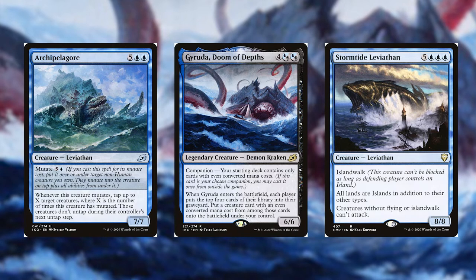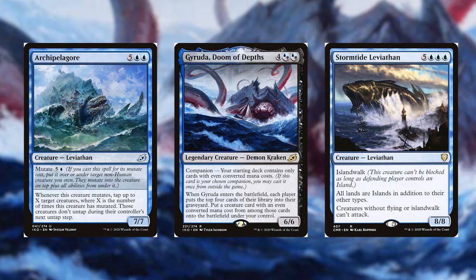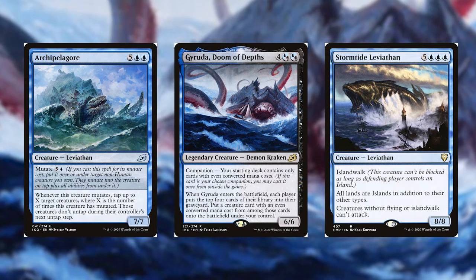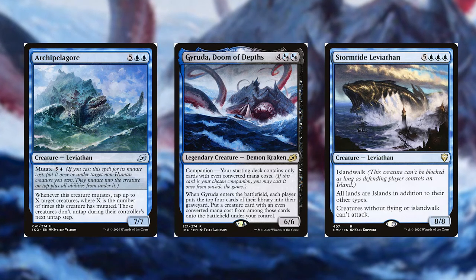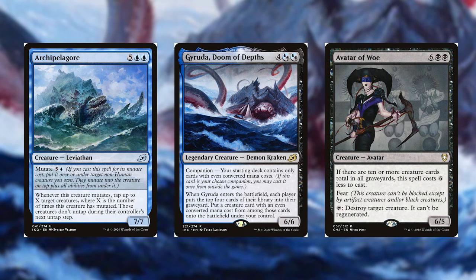A few of the sea monsters also have Mutate, so if a non-sea-monster creature is in play, you can Mutate them to make it a Kraken, Octopus, Serpent, or Leviathan to take advantage of the commander's ability. For example, if you have Avacyn, Angel of Hope, you can make it into an Octopus or Leviathan, and when it attacks you get two copies and start destroying stuff — pretty mean.